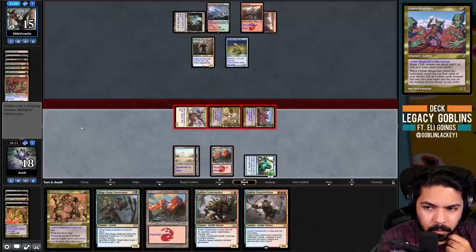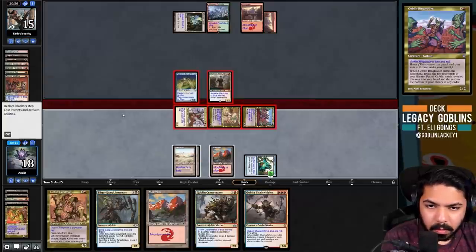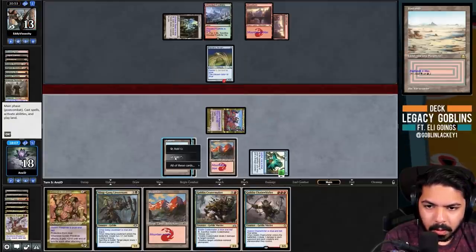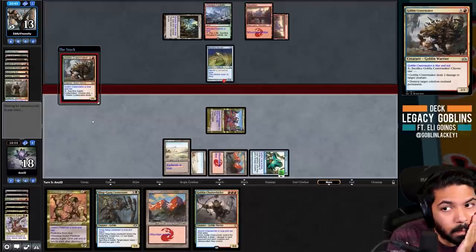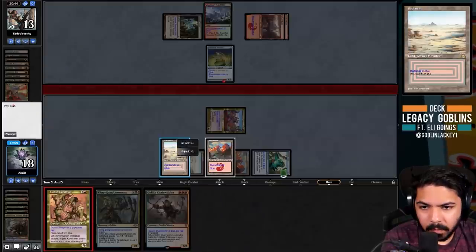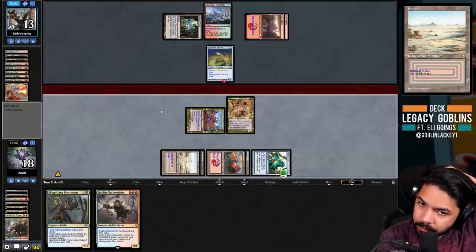They're blocking with the Recruiter because they know about Chain Whirler. Damage goes through. They've got to have Pyroblast here as their last card. Maybe their last card is Grindstone - no, it is Pyroblast. That makes sense. Here comes the heat - they need to draw Grindstone this turn.